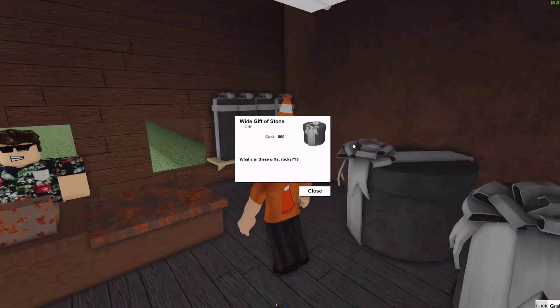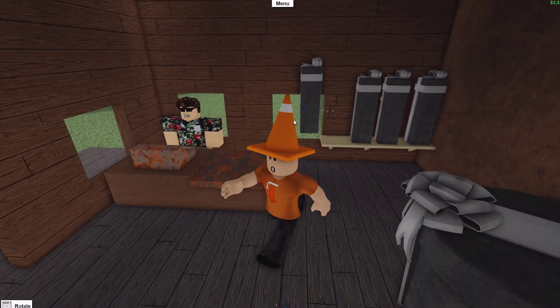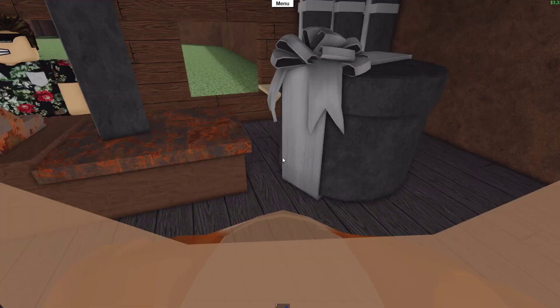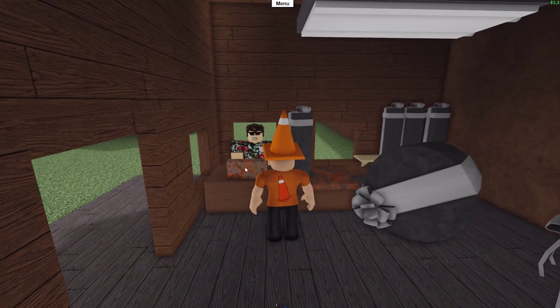First we have the Y gift of stone which is sold for $800 and is very heavy. Along with that we have the tall gift of stone which has the description 'stone pin' and the same mesh as last year's pin gift, so it's pretty obvious that this one's going to be a pin. You can get this gift for $920.